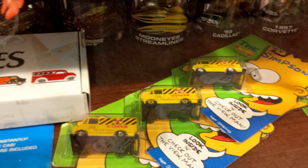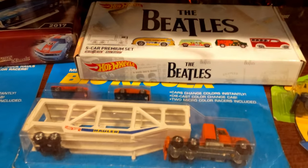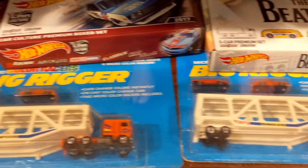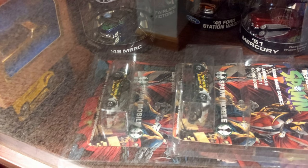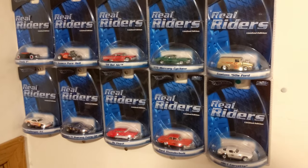All three variations. Same with the Combat Matter — all three variations. And the wheels, with the big rear conventional. There we go. The cab mover. The swan, with and without bats. Some real riders.